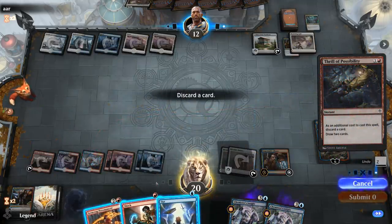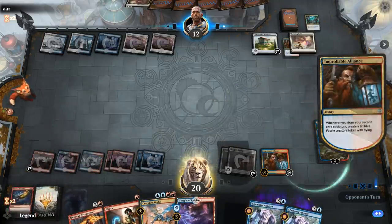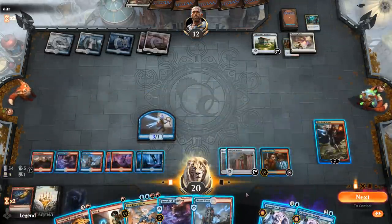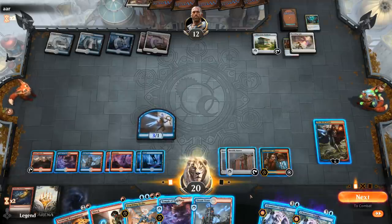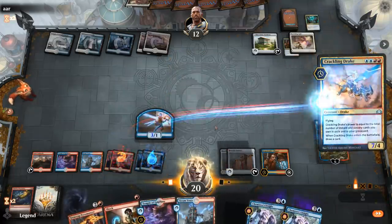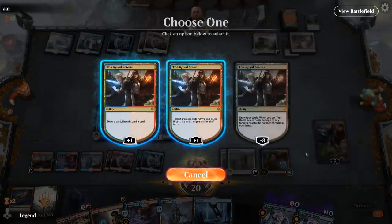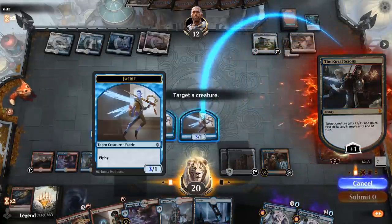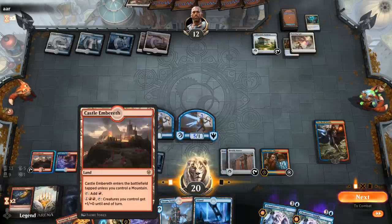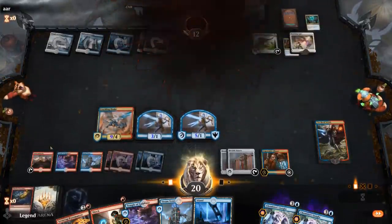The Opt can go. Crackling Drake looks reasonable, or we can go for Pyromancer instead — at least Drake draws a card off Shatter the Sky, which is kind of nice. I can just pump my token instead since I don't need to keep looting. Activate Castle, attack for six, and the opponent just packs it in. Sweet!